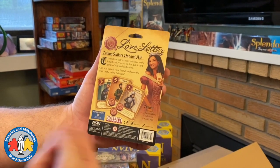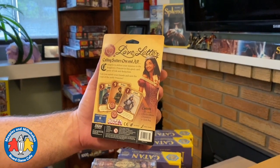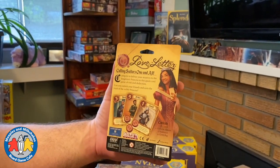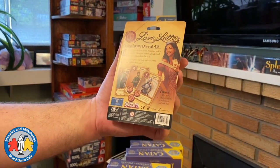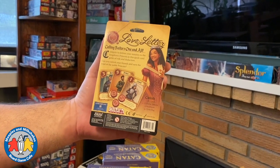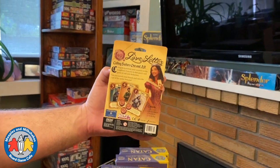Generally you have one card in your hand, and every turn you draw a card and must choose one of the two to play. At the end of the round you're trying to have the highest numbered card in hand, or be the last one remaining — it's possible for players to get eliminated through different card effects. Very fast to teach and play; it says 20 minutes, which covers several rounds. Kids can enjoy this — rated 10 plus — and it plays up to six players.